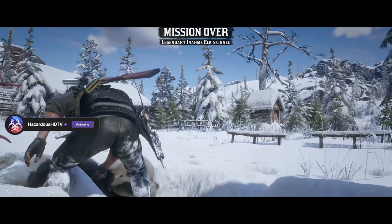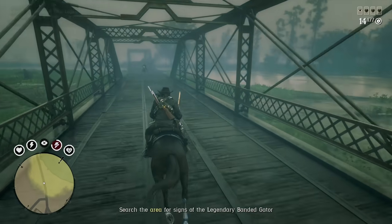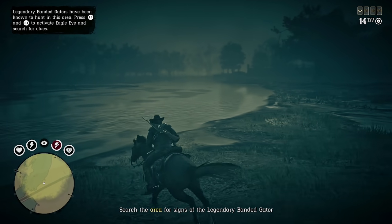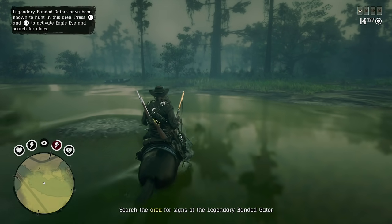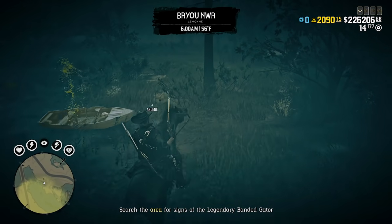One strategy is when you find a legendary animal in free roam — while those yield less materials than the ones from Harriet's sighting missions, they are still worth your time. When you find one, you should kill it and take it back to camp at your earliest convenience. But here is where the new change has players upset, and for some who are currently unaware, very confused.